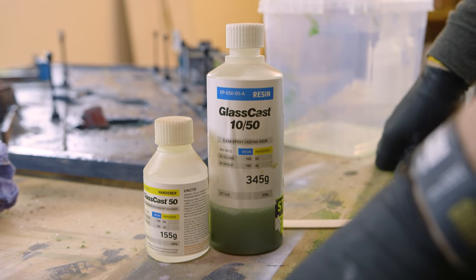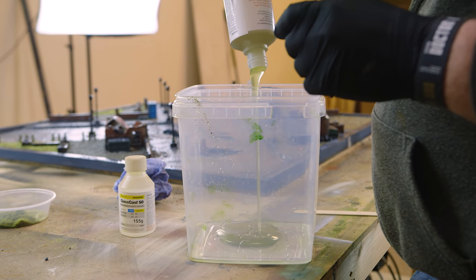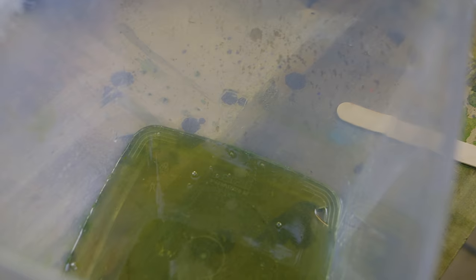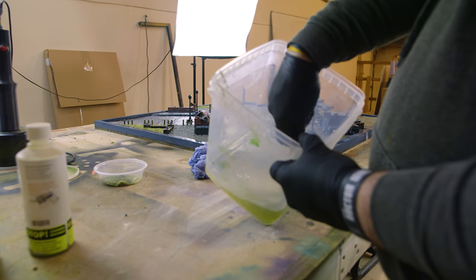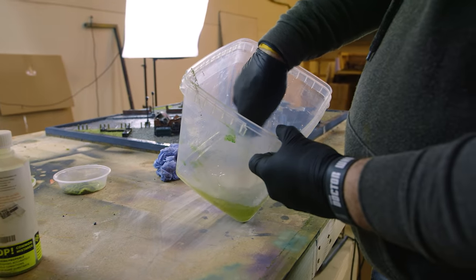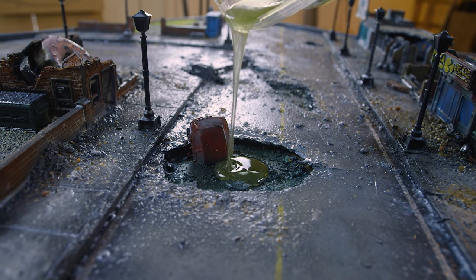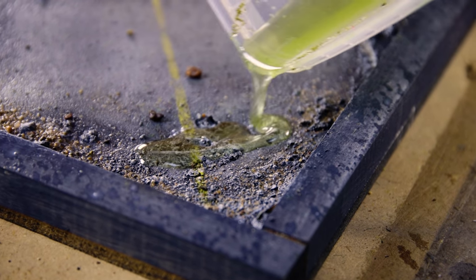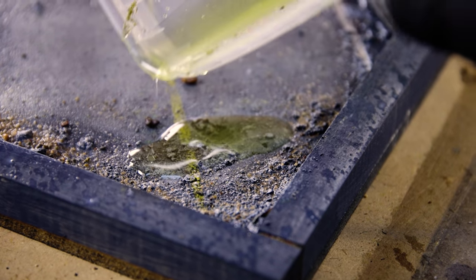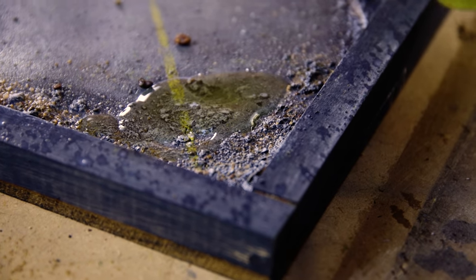Once everything was sealed down and attached to the board, it was time to do the resin pour. I've never really used resin on this sort of scale before. We added a bit of a green tint so it looked like murky dirty water, then literally just mixed the two parts and poured them into the gaps we'd carved out earlier. It set really nicely and added a different finish to certain areas of the board, giving a nice visual interest that pulled away from the matte finish of everything else.